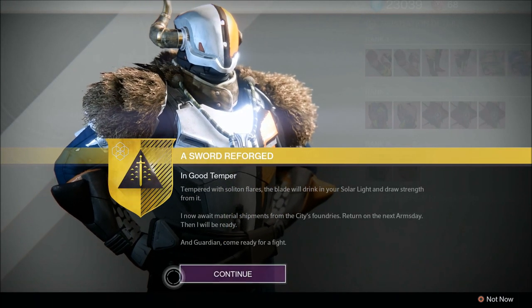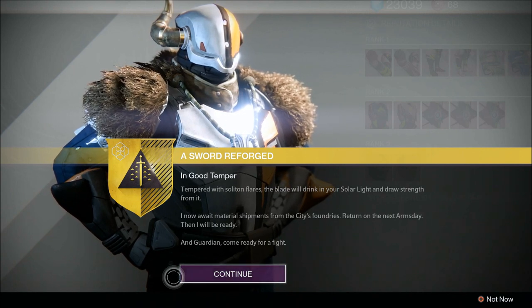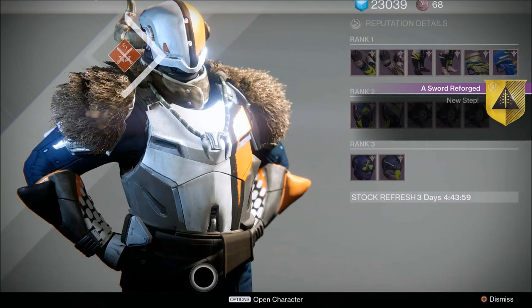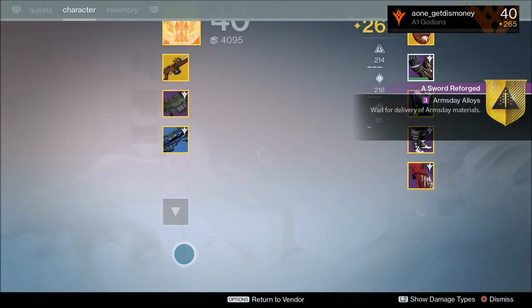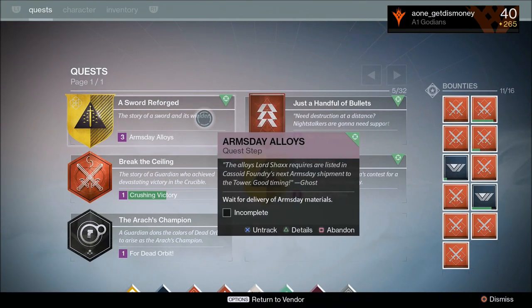The main reason you want to do Mayhem is because all of your abilities recharge much faster, allowing you to get kills more often using your grenade, melee, and super abilities. Once you've completed the quest to gather 10 rare materials and get ability kills, go back to the tower and see Lord Shaxx. The next quest he gives you is to wait until Arms Day, which is every Wednesday.